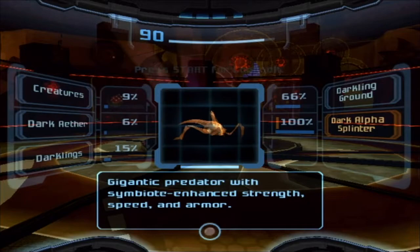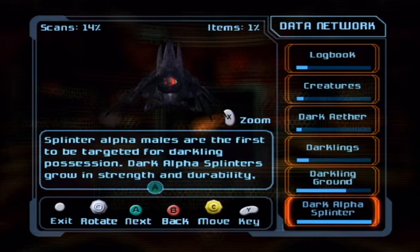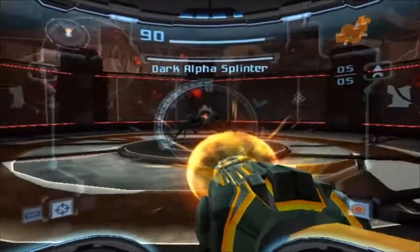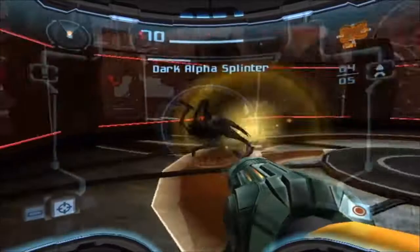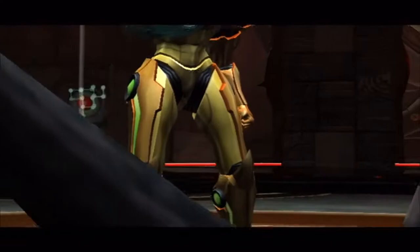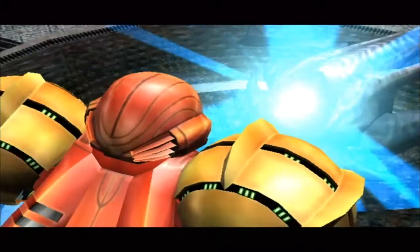Alpha Male of Darkling Warpact. Gigantic predator with symbiote-enhanced strength, speed, and armor. Splinter Alpha Males are the first to be targeted by Darkling possession — Dark Alpha Splinters grow in strength and durability, making them an even greater threat. So now we have to deal with a dark version of the big splinter. You can see its health bar at the top of the screen. This guy will lunge at you and spit purple goop, so strafe around him as much as you can. Use charge shots and missiles — a charge shot followed by a missile should take him down. For a first boss it's not too bad, but his damage output is kind of ridiculous.